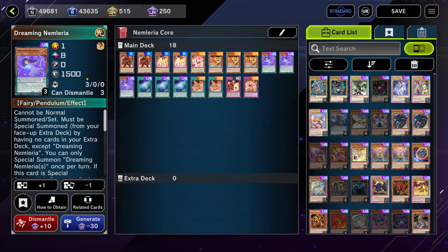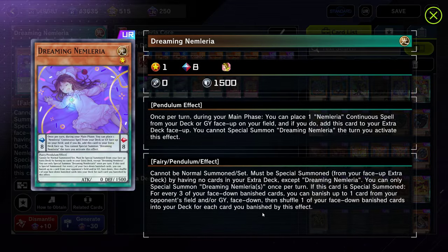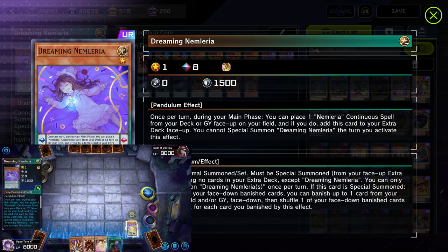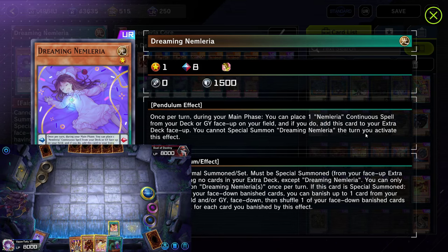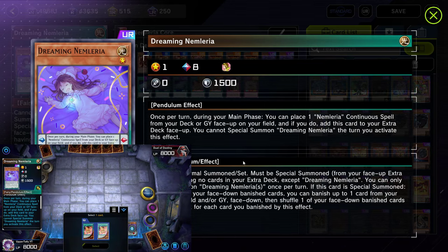Let's get started with our core cards and the ratios we generally want in this deck. The most important card is Dreaming Nemleria — the card this whole deck plays around. Her Pendulum effect is once per turn: during your main phase, you can place one Nemleria continuous spell from your deck or graveyard face-up on your field. If you do, add this card to your extra deck face-up. You cannot special summon her the same turn you activate this effect — make sure you remember that, because it could cost you some games.